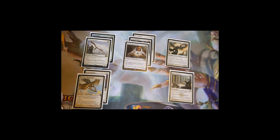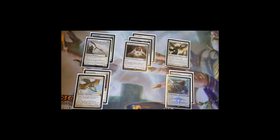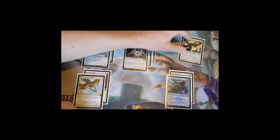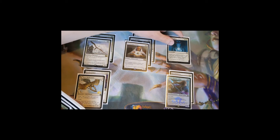Thalia, Heretic Cathar — the three-mana version — is a 3/2 with first strike. The important part is that creatures and non-basic lands your opponents control enter the battlefield tapped, slowing down their creatures and their mana base. That keeps them off what they need to be doing so you can develop your strategy. The next card is Aura of Silence: a three-mana enchantment that makes artifact and enchantment spells your opponents cast cost two more generic mana.